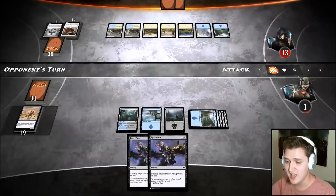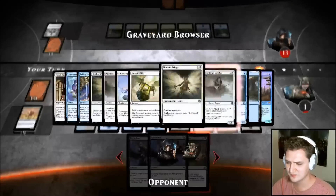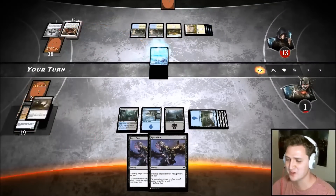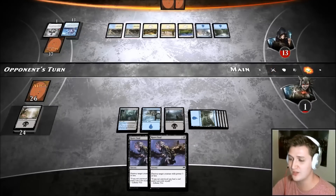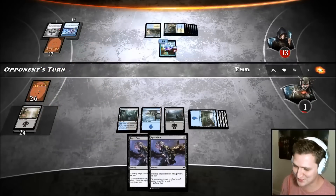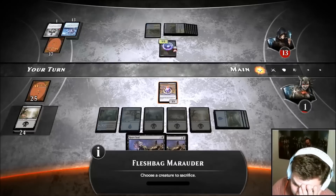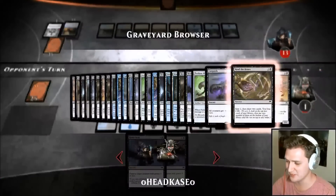He took my Reef Soul — you bastard! But that's a pretty good draw so we're still in it. Now we're drawing live to Rise from the Grave or Necromantic Summons — it would definitely be a 7/7 at that point. We're down to one life — holy shit. I don't want to see Perilous Mirror because it'd be a dead card. He knows what's in my hand so I want to bluff with that Swamp.